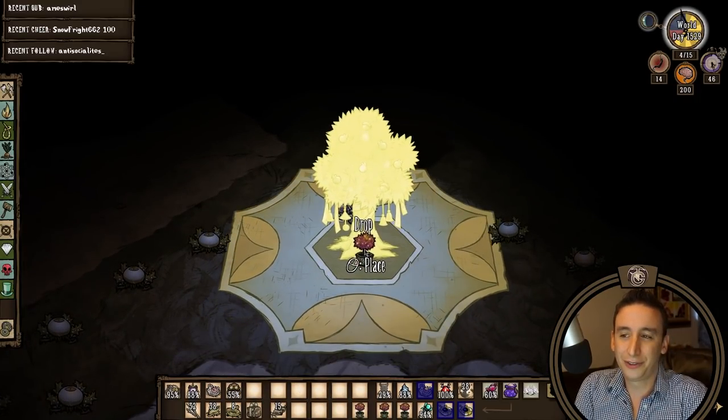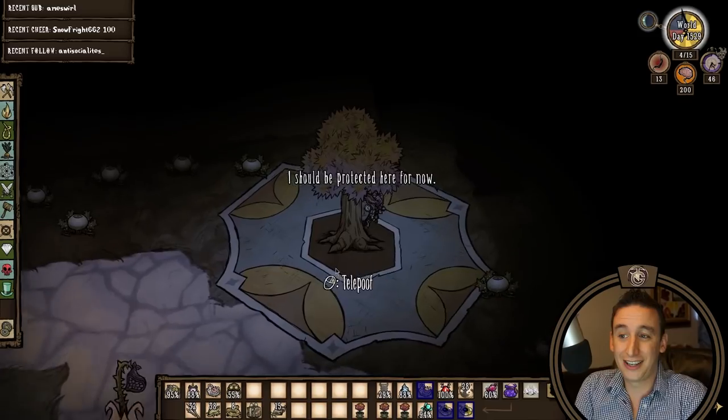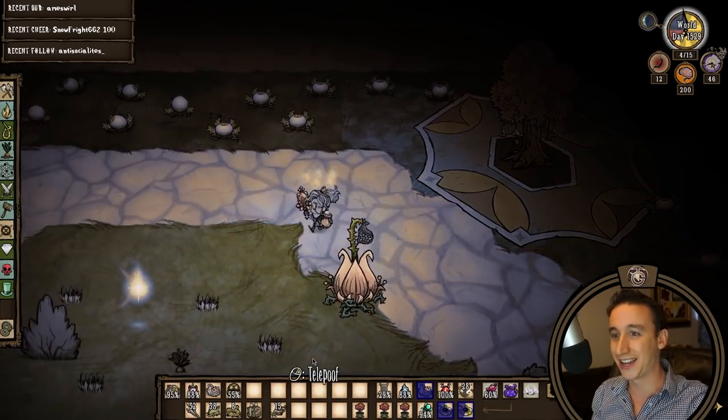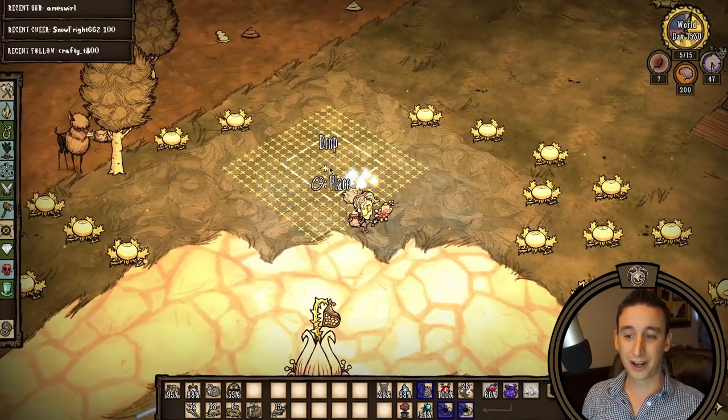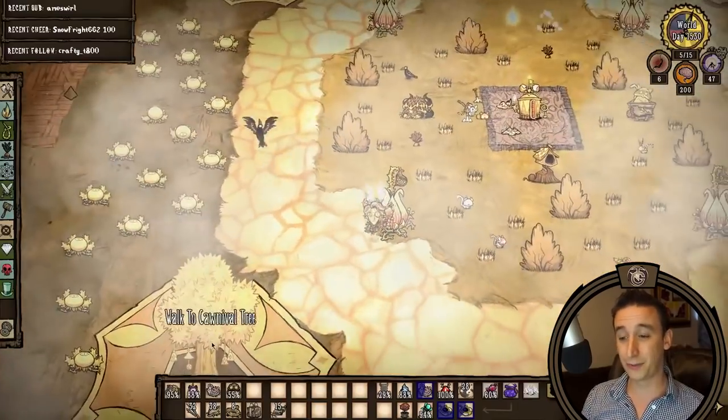I had some leftover carnival trees from the Midsummer Carnival event, and they actually fit perfectly into these corner zones when rotated diagonally. So I'm going to plant one of these carnival saplings in each of the corner zones and then decorate them with Cat-Koon stuff.